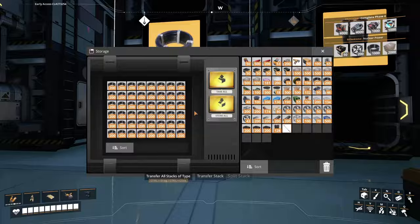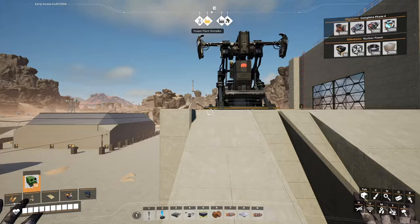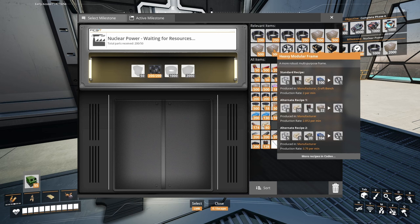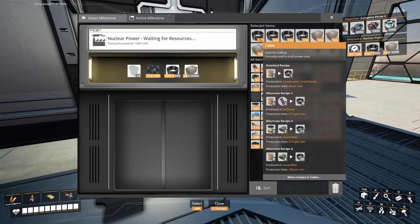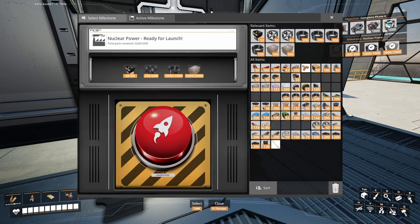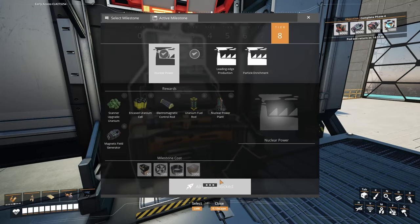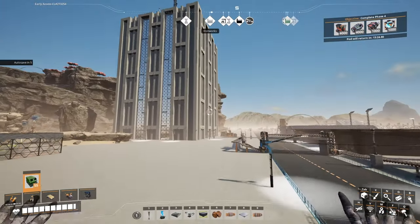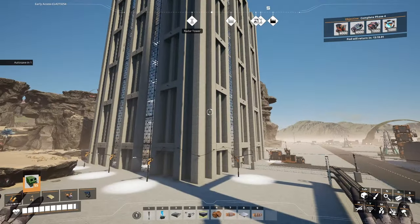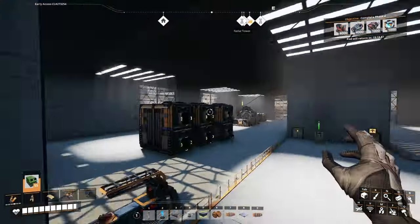Nuclear power. I have another Satisfactory confession to make: I've never successfully set up nuclear power. It's a very complicated process, but we're going to do it, baby. It might take a year, it might take a day, it might take a month — we'll see. We got all the resources for it. Nuclear power obtained. I've actually been using the Satisfactory planner tool to plan out this new factory, planning on using very precise numbers, things to run at 100% efficiency.